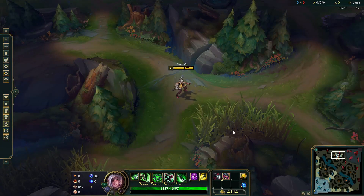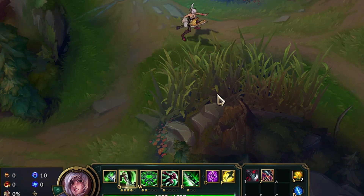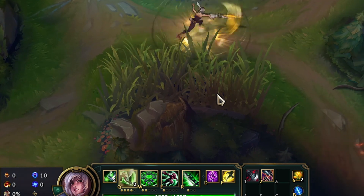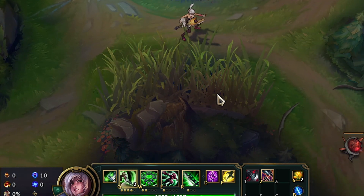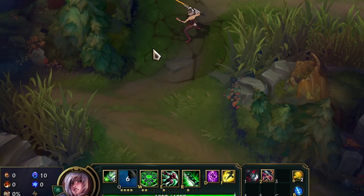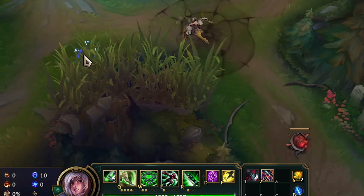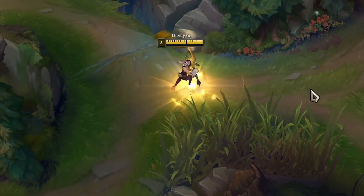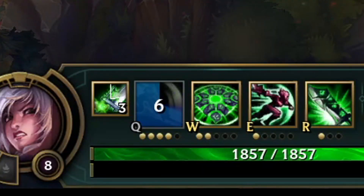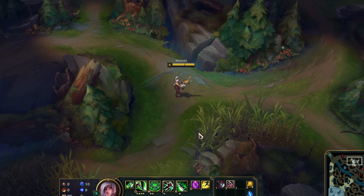Before we get into the Riven fast Q combo, there's an important mechanic you should know. If you start up Riven's Q, the cooldown timer will already start running. So if you Q on the very last second every single time, you will be able to get your next Q up again as soon as you use it. If you don't use this tactic, this is how long you will have to wait when you have two items that give cooldown. This is very important when you're going to all-in with the fast Q combo.